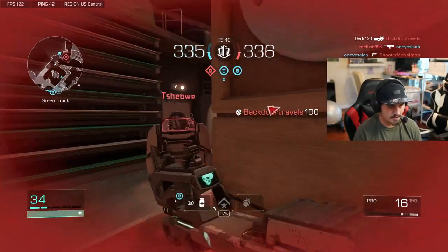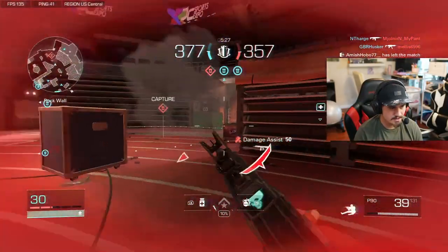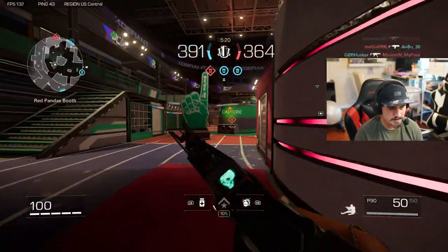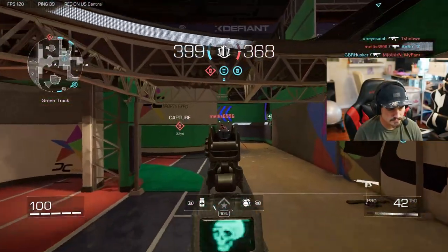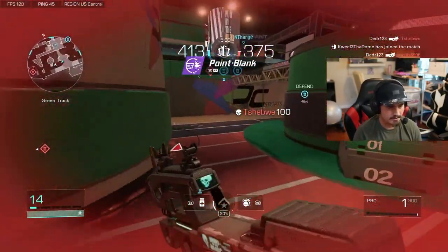Me and that riot shield have mixed feelings about each other. I'm so dead here — that quick mag is great for those situations right there. How is our whole team over there and that guy still spawns over there? Feels bad. This thing is so accurate, I freaking love it.